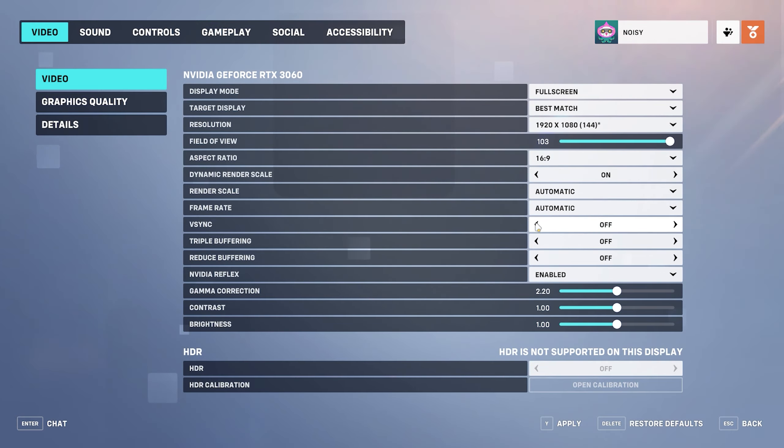V-sync: off. Syncing your frame rate to your monitor's refresh rate is notorious for increasing overall latency. Considering mere milliseconds can make a difference in Overwatch 2, you'll want to keep v-sync off to ensure the lowest latency.